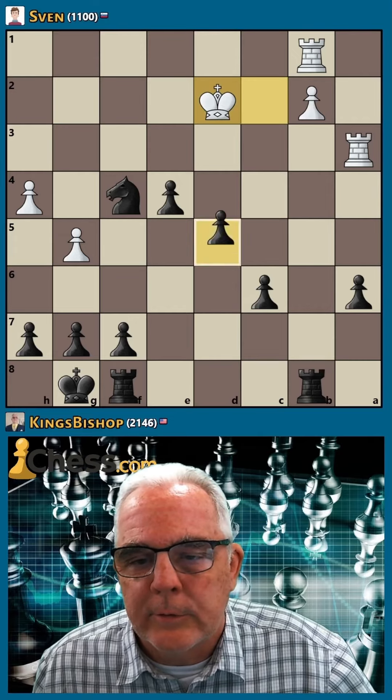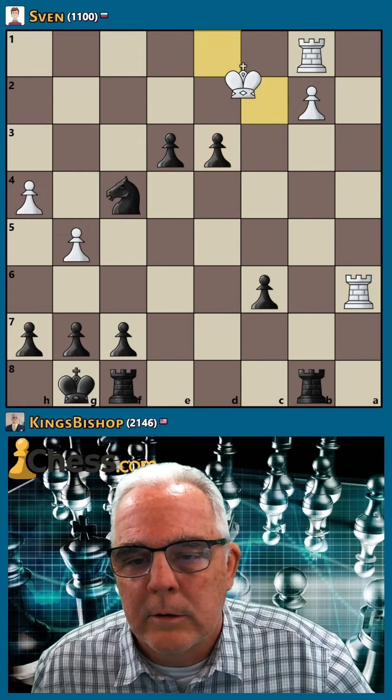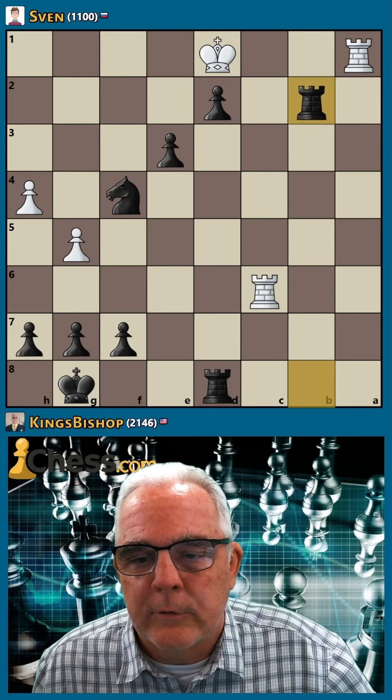Let's get our passers moving here. Check, check, push and check here. The knight covers the light square, so let's go d2. Defend with the rook here. That's a self-mate.